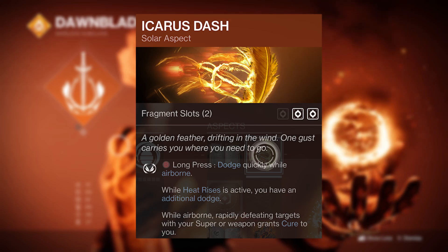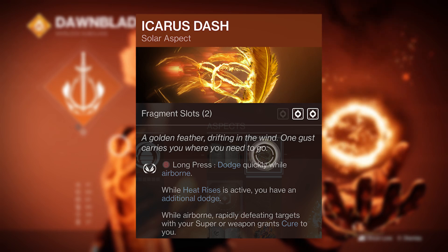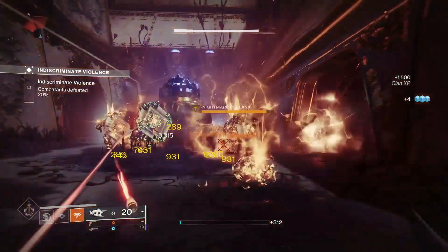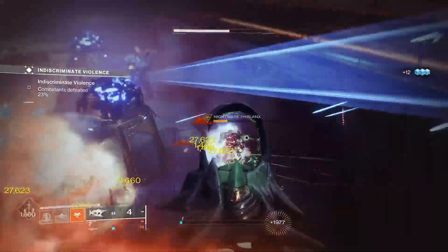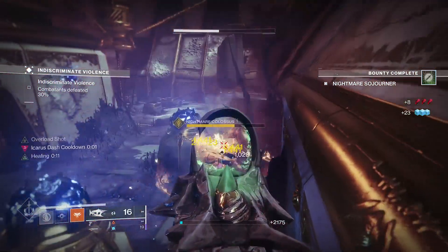Icarus Dash is my next aspect pick, as the movement potential is just too good to turn down, plus you can get the double dash ability if you do activate Heat Rises. Now the set of fragments we've chosen will get you the infinite scorch, ignition and poison damage synergy without nuking everything, but just enough to see them wilt.